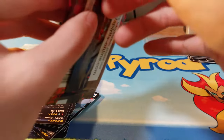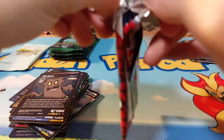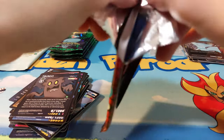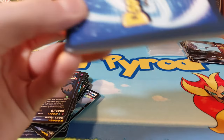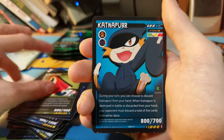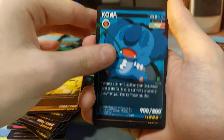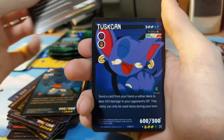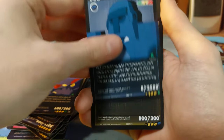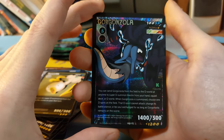I hate the pull tab they have on it — that's the only thing I can complain about. Hopeful Summon, Kinderup, King Ruffle, Koa, Tough Pup, Tuscan, Vulcan, and we have a Gorgazola. Weird.